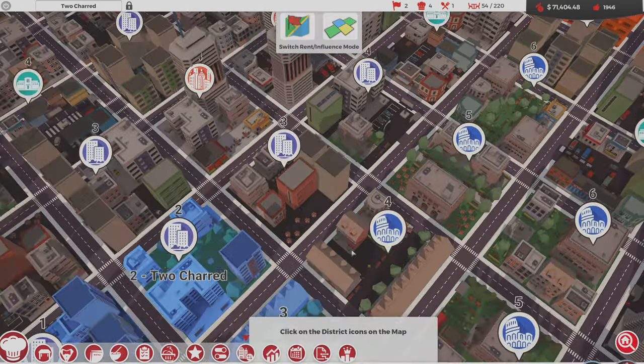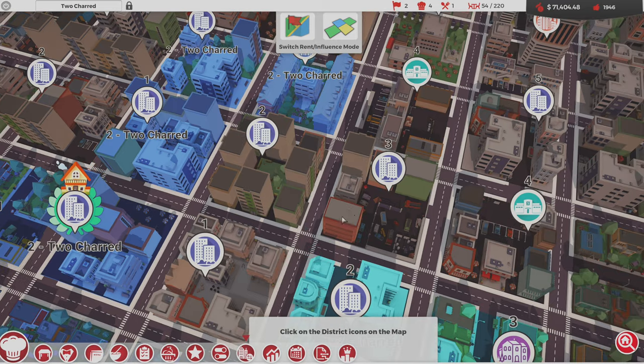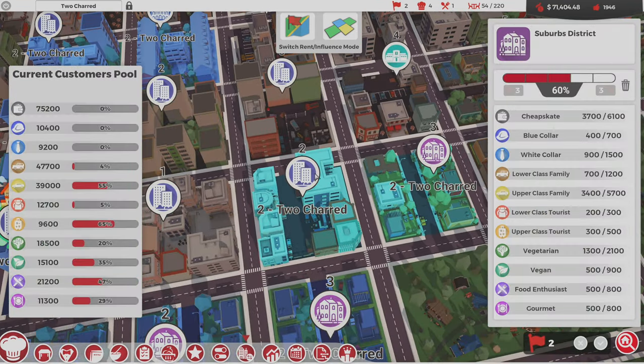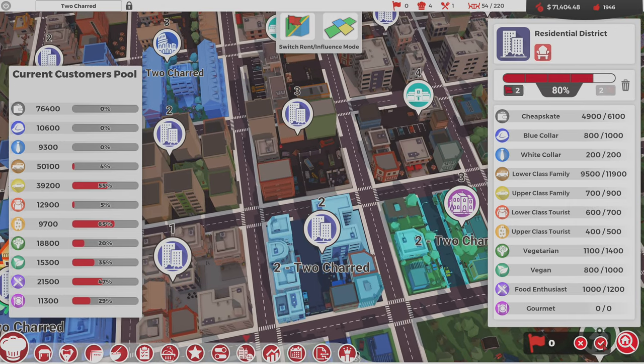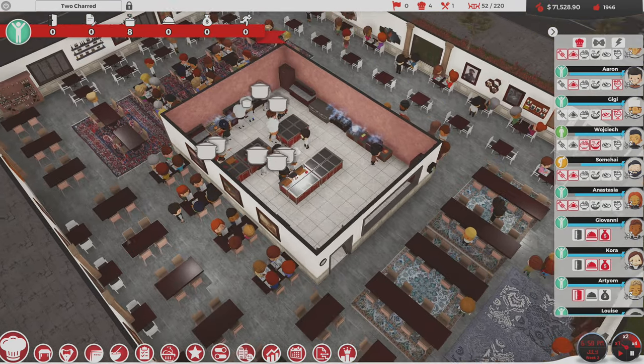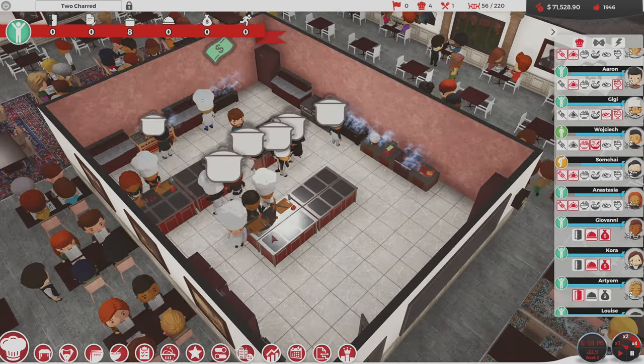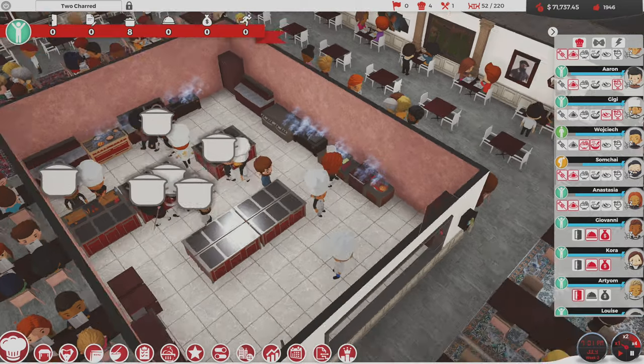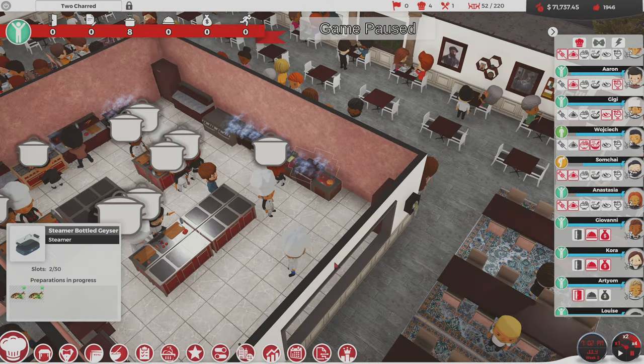I've never seen that before — so I have a chef with preferences now on my team. Good for you GG, way to have principles, even if they are a little bit misplaced. So yeah, we're gonna have some steamed fish — that's what I said.